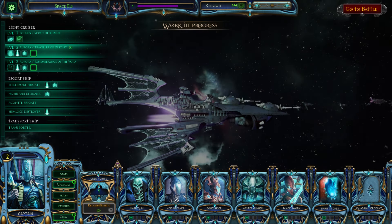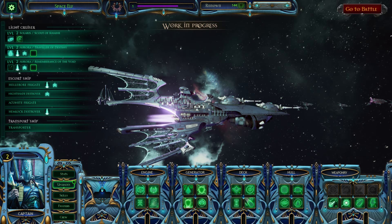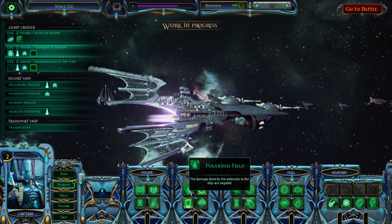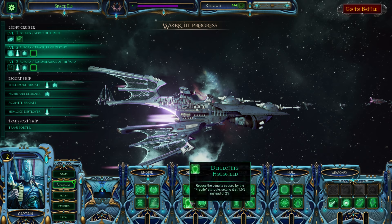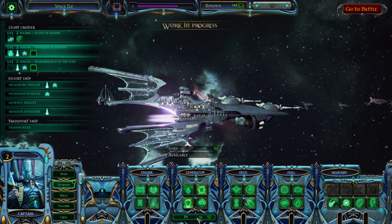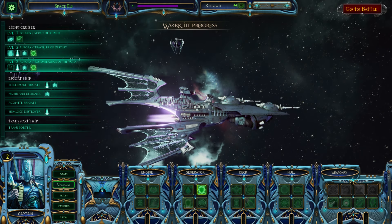I'm going to put the troop value up a little bit in these ships because I feel like those charge type situations are actually really good. Improving the hull isn't that important - probably the hollow field maximum chance to deflect is best, as it reduces the penalty caused by the fragile attribute, setting it at 1.5 instead of 2. Let's go with that for these two ships. There you go - that is me actually knowing how to play as the Eldar. The first game was literally my first time with them. I hope you enjoyed the video, don't forget to like and subscribe, always helps me out a lot - I do really appreciate it and I'll see you in the next one.